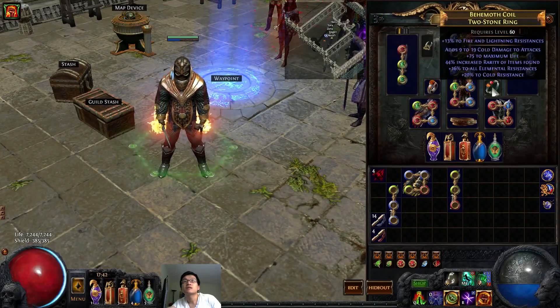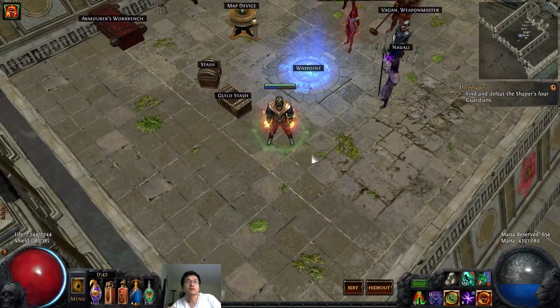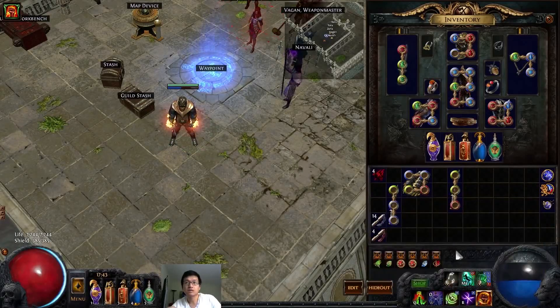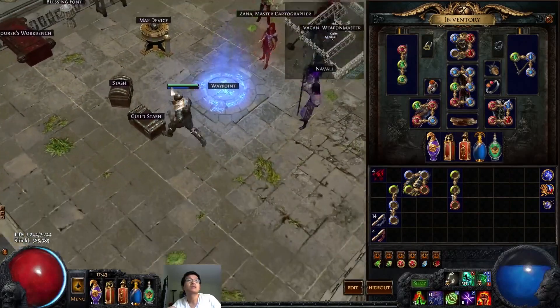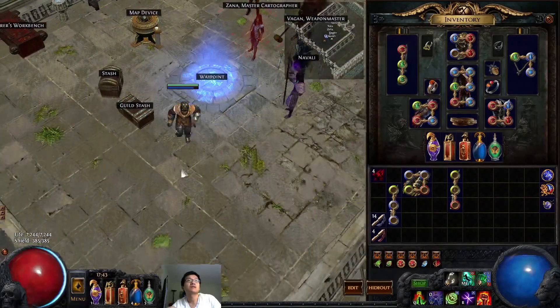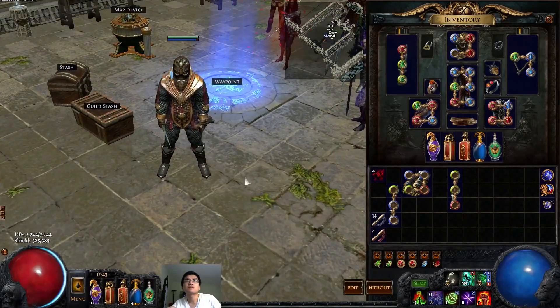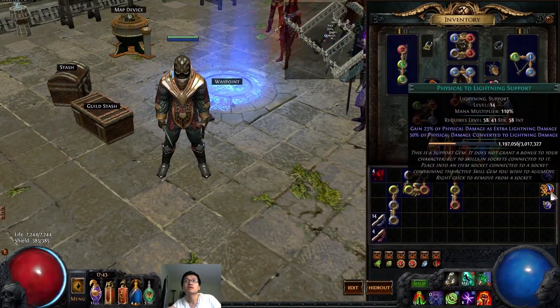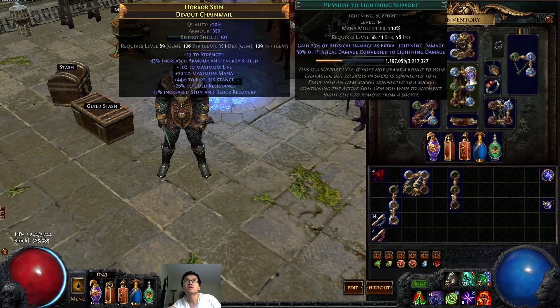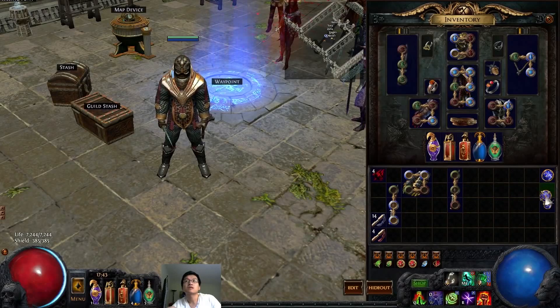For some fighting tips: on blood magic maps, all you have to do is not run your auras — problem solved. With decent gear you can even run tier 15s as I have; you just don't need the auras for it. For reflect physical damage maps, simply swap in the Physical to Lightning gem, and that should be enough for your leech to offset the reflect, as long as you have a decent amount of armor.